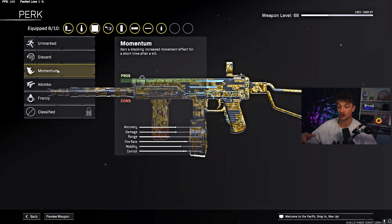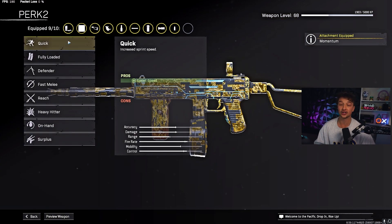For Perk 1, use Momentum — you can use Frenzy but I recommend Momentum because it gets you out of sticky situations, so you can get the kill and quickly run away or re-engage at a certain position. For Perk 2, I recommend Quick, which just improves sprint speed.